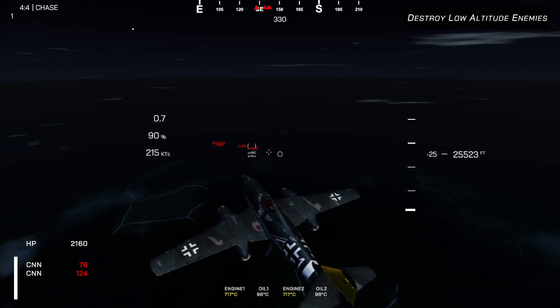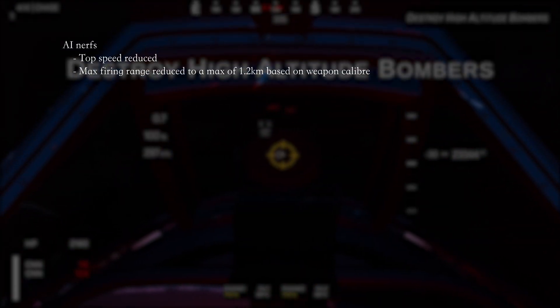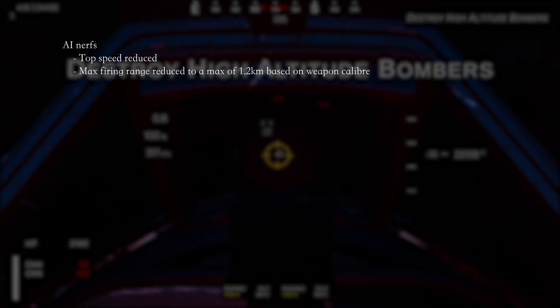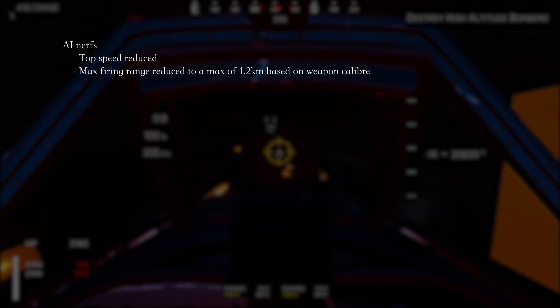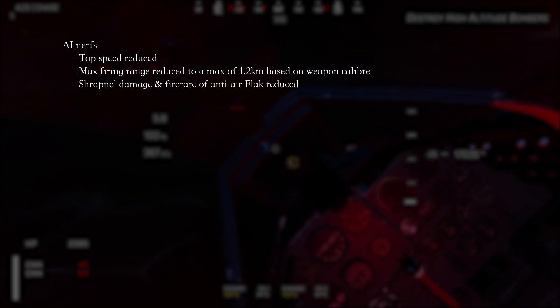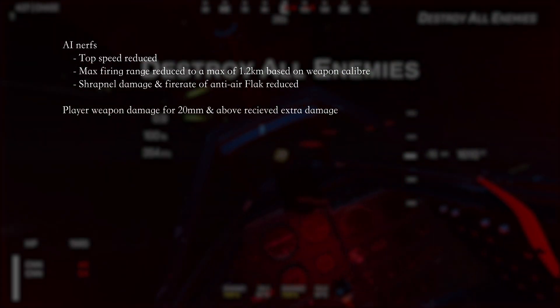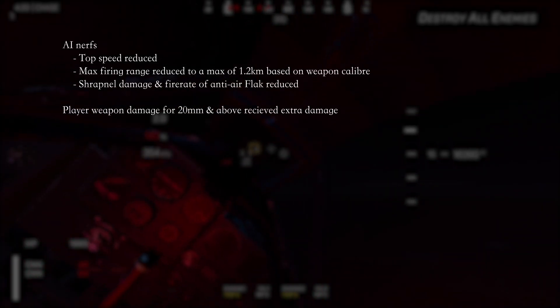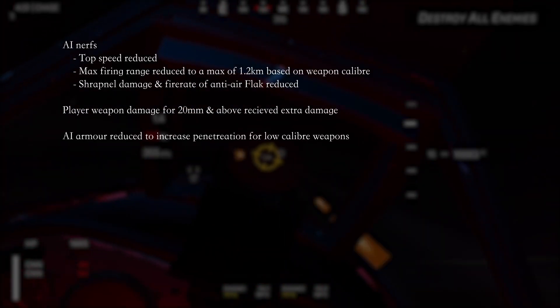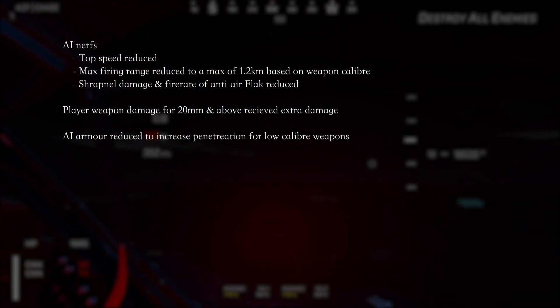Some smaller changes that should be noted: first, AI aircraft in general has been nerfed with top speed and acceleration reduced by half. Shooting range for AI has also been reduced to a maximum of 1.2km based on calibre. Shrapnel damage and fire rate of FLAC anti-air has also been reduced. Second, damage changes for player weapons — 20mm and above got a 20 damage increase, and armour on AI bombers also got reduced to improve low calibre weapon damage on larger targets.